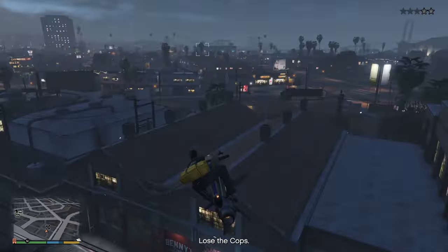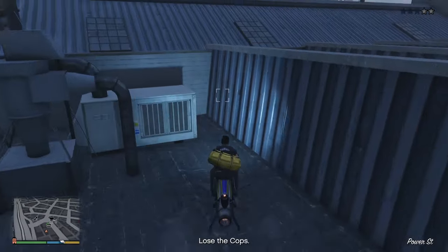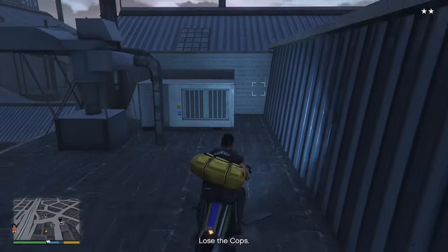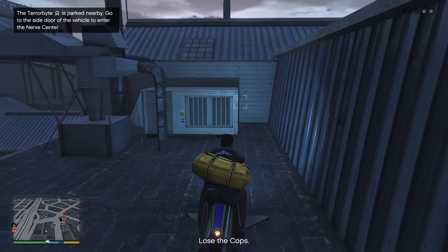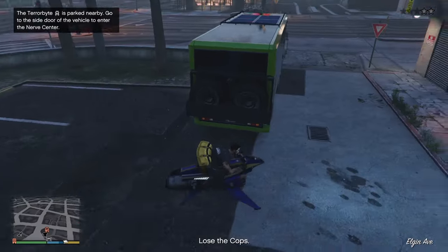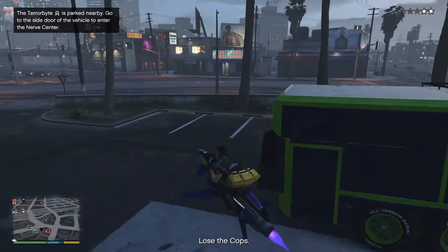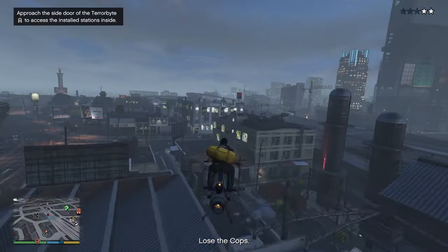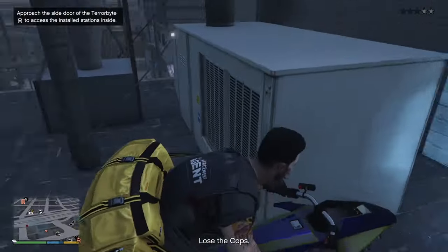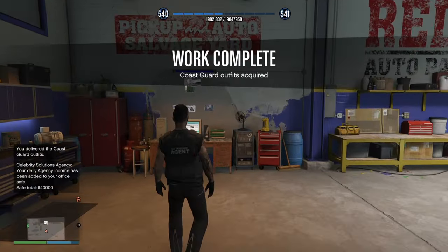I can't call Lester and I've forgotten where my salvage yard is - here it is. Just park on the roof here to lose the cops. I wondered if the Terabyte would work but you can't even lose the cops that way. Just hiding up on the roof will do - cops won't see me here. There we go, cops lost, and first setup completed.